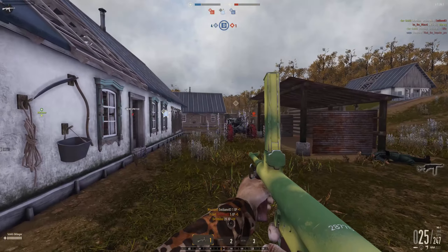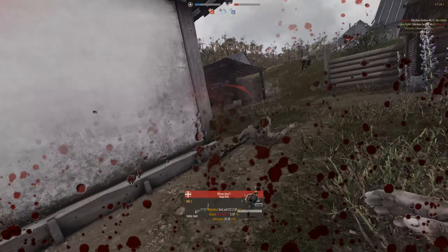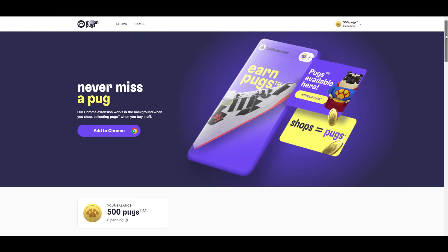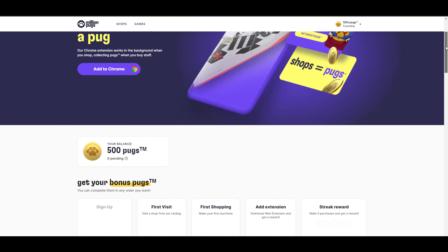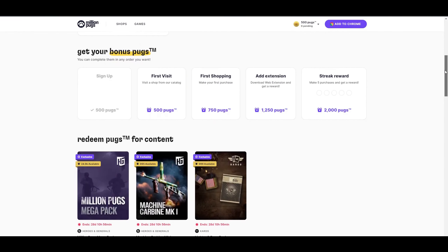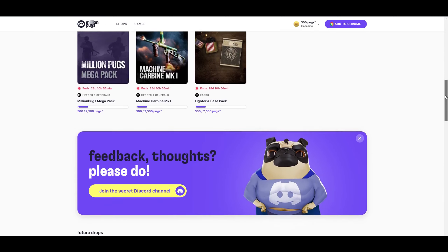First things first, many thanks to Reto for sponsoring this new submachine gun to me. There are multiple ways for you to get your hands on it. One way is to use the Million Pucks browser plugin, which is basically a cashback plugin for your browser. So for every purchase you do with the Million Pucks, you get Puck Points, which in return you can spend on millionpucks.com for a reward.